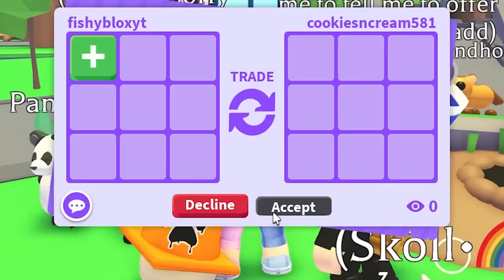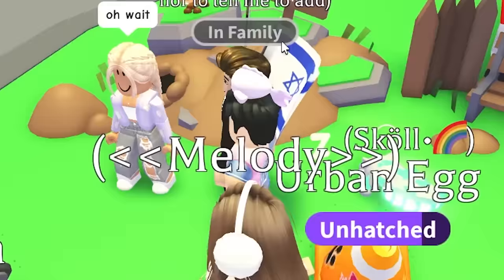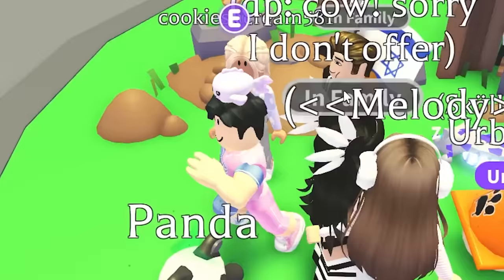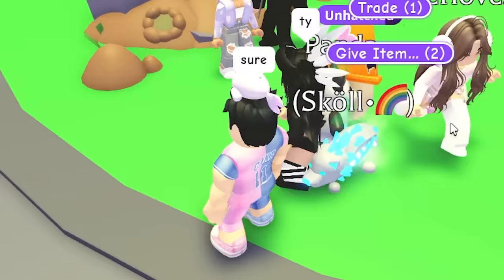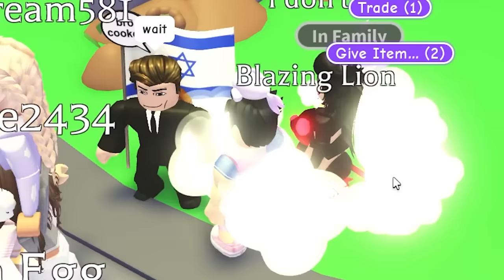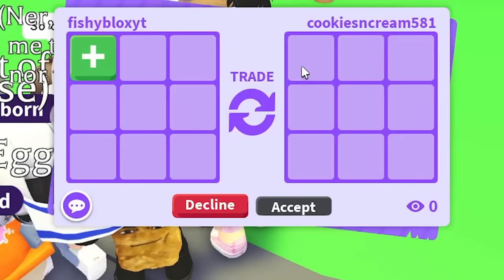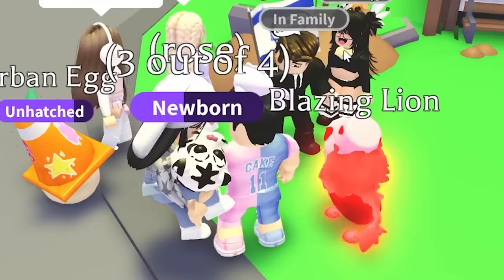They actually had one — they're luminous. Oh wait, they declined it again. Do they only have two? I thought they had a mega. They want to see the Blazing Lion, so I'll take it out. They put two last time — I just need them to put all of them. Wait, is that a different one? I thought it was a red Sand Dollar last time. They declined it again. Why is this so hard?